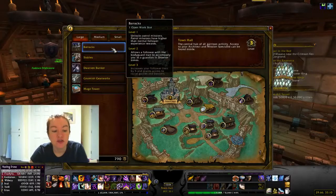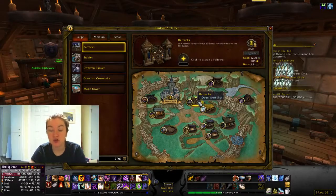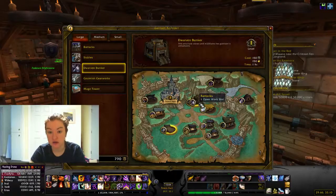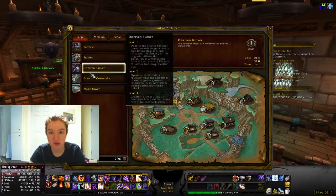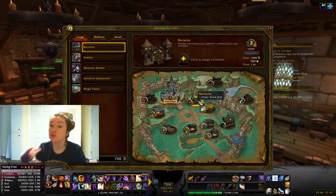We will start with the barracks. To get the barracks to level 3 — which I have right here — you start your garrison with the barracks, but you can absolutely build over it. You just drag a new building over top of it and it'll ask if you want to replace it, and then you lose any progress you've made towards it. All of the large buildings cost 1,200 garrison resources and 500 gold to upgrade from level 2 to level 3.